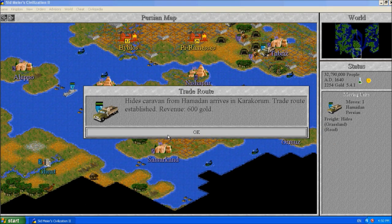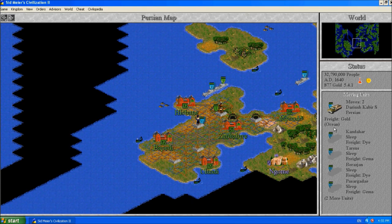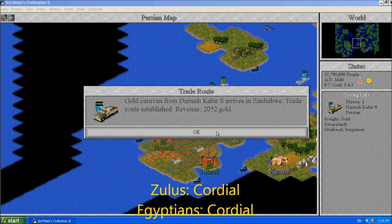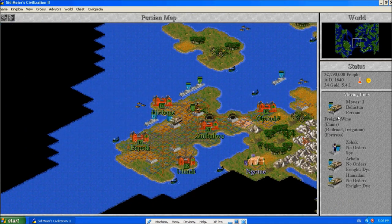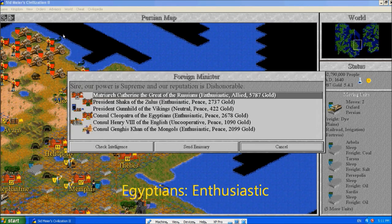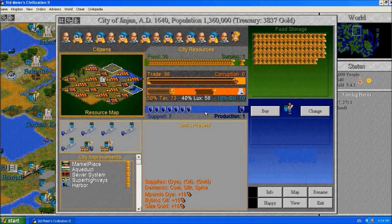This video is going to be a little bit different than the others. I'm going to intersperse each turn with just some pictures of a certain area of the world and how it changed. One thing you'll notice here is that I'm pointing out that delivering caravans and freight will oftentimes make the civilization you're delivering to more happy - something you might want to keep in mind.